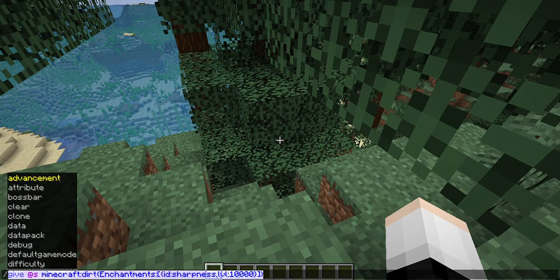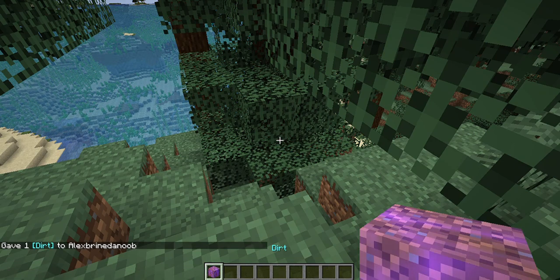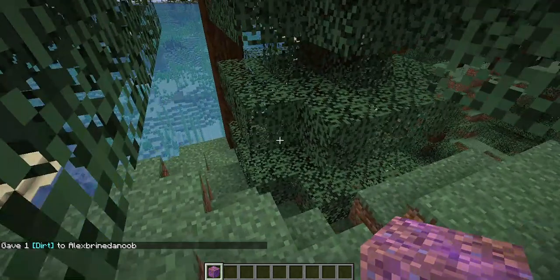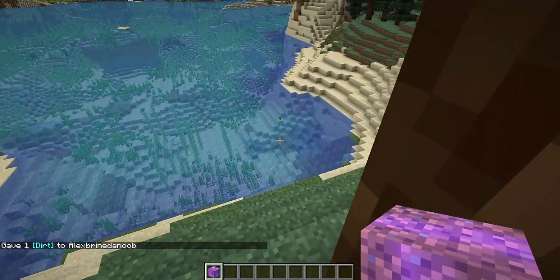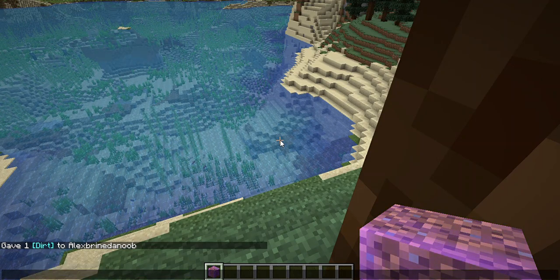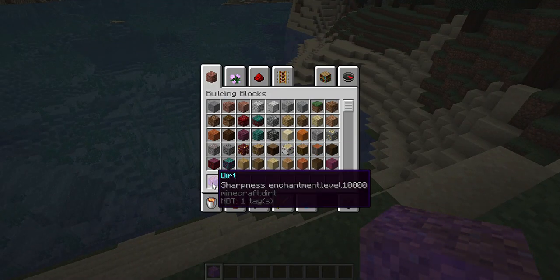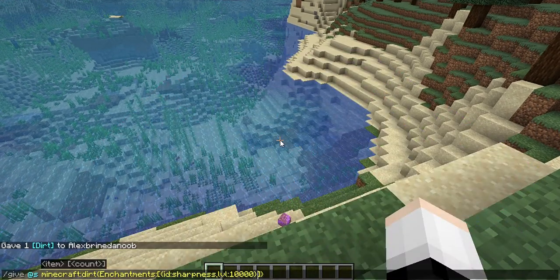This is the command - I'll probably link it in the description. I'll show it with the dirt and sharpness so you can just replace those values and make it whatever you want. Then you're gonna get the dirt item. Same thing works with knockback too.